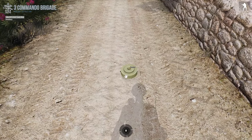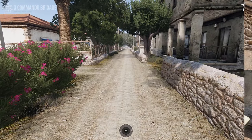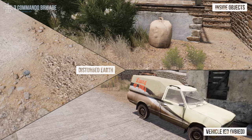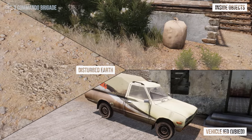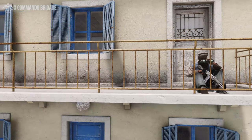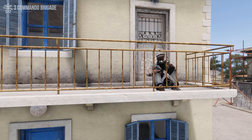Once your ordnance is defused, it can be disposed of in line with your section leader's instructions. Be wary that not all mines and IEDs are visible — some are well hidden beneath the ground or inside objects and vehicles. Some may also be on command detonators held by the enemy.